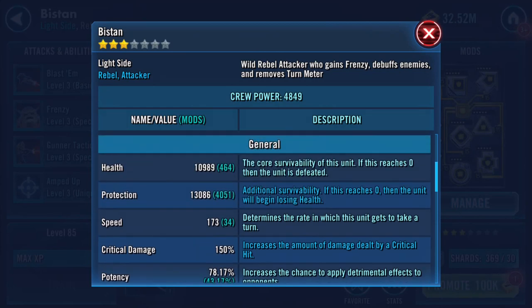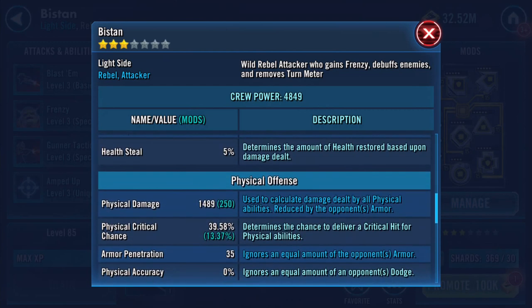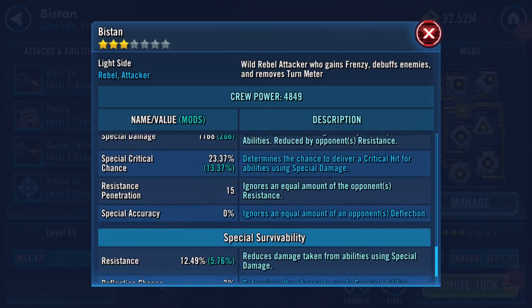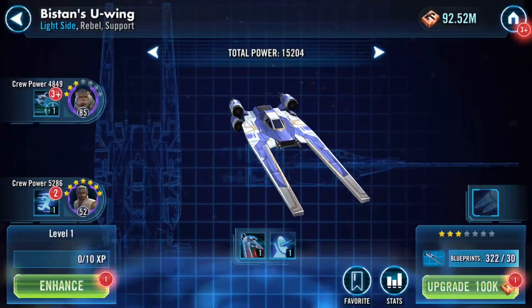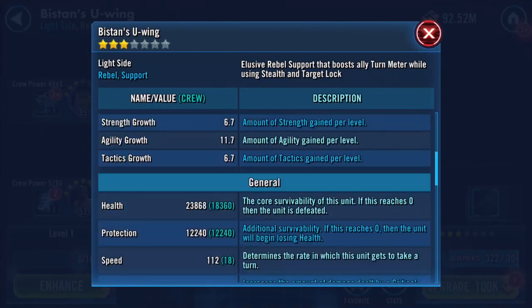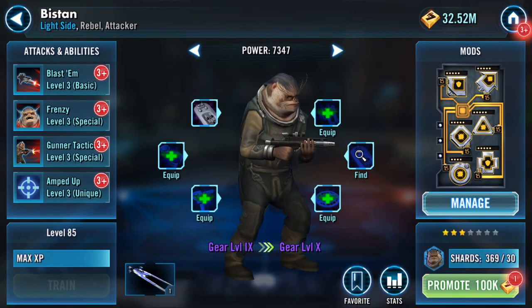Health jumped by 2,000 there. The other stats have increased a little bit. The one I'm really interested in is whether the ship gained anything - it gained one speed. Let's go back and bang on another star.